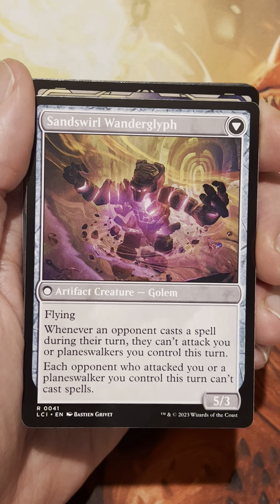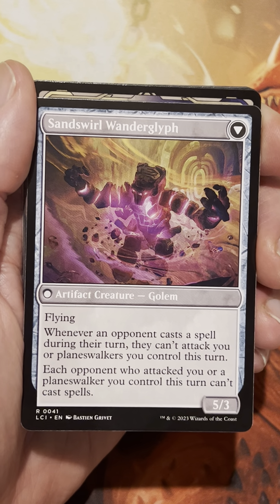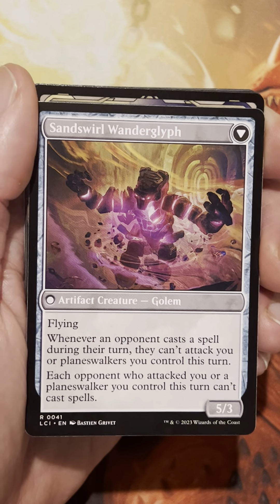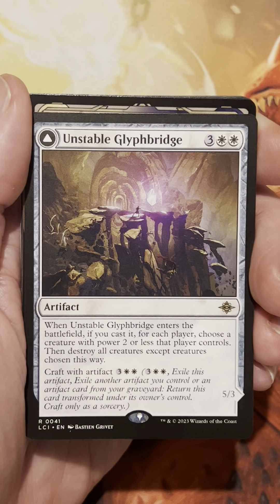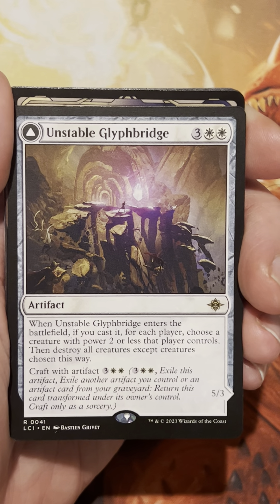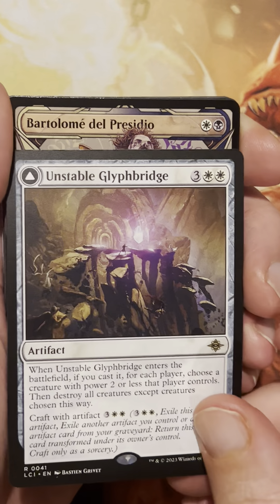Whenever an opponent casts a spell during their turn, it becomes an enchantment — or is it an artifact? Flying: whenever an opponent casts a spell during their turn, they can't attack you or Planeswalkers you control this turn. Each opponent who attacks you or Planeswalkers you control this turn can't cast spells. You have to craft this — it meets a certain set of criteria. You exile this artifact, exile another artifact you control or an artifact card from a graveyard. Not so hard to meet that criteria. Very interesting card — a bit of a deterrent.